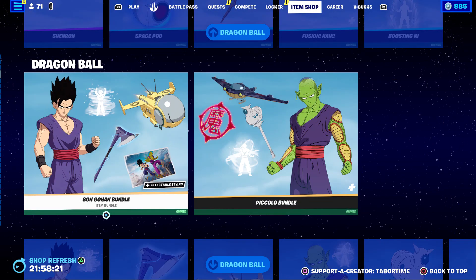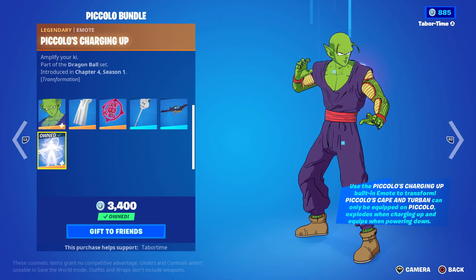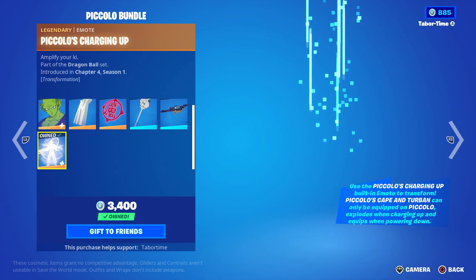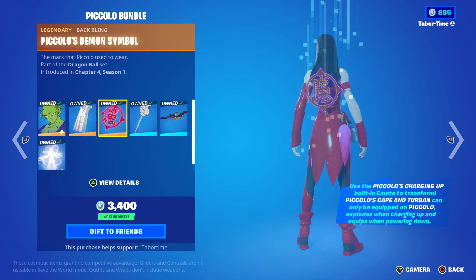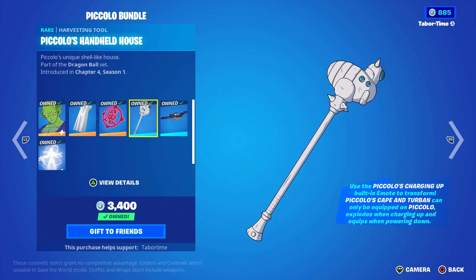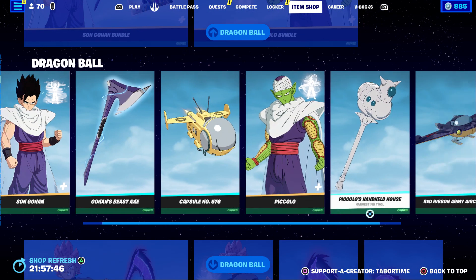Piccolo's bundle includes his Power Awakening style - he transforms to a lime green and then almost orange color. He's got Piccolo's Demon Symbol representing his evil character days, Piccolo's Handheld House - the house he lived in - and the Red Ribbon Army Aircraft. You can buy these individually if you prefer.